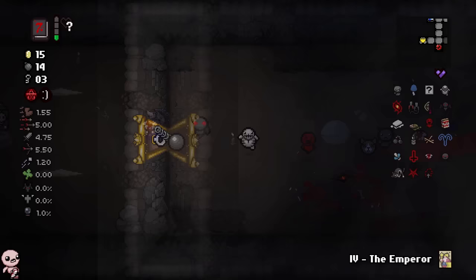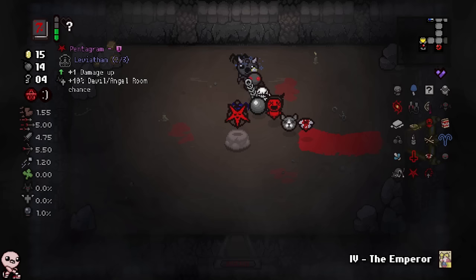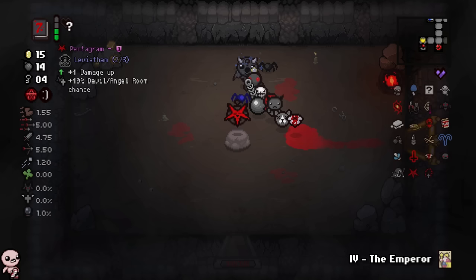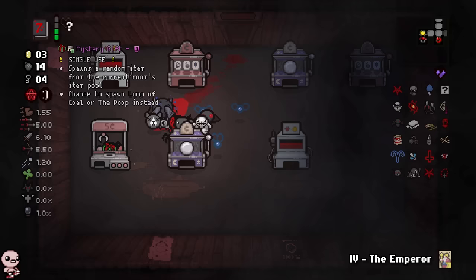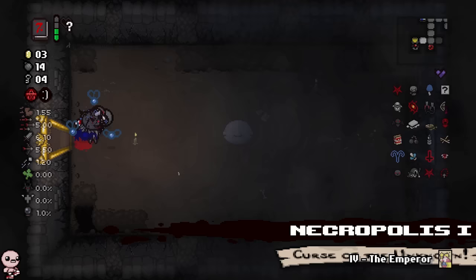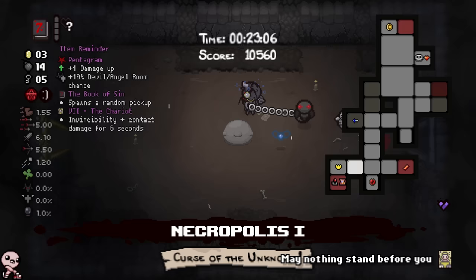I didn't want to do that — instead I get two Pentagrams today. Mystery Gift — if I can land a mystery gift, that would be cool. If I can land multiple items in that room, I could re-roll multiple times — just get a bunch of pickups on the ground by blowing up the machines. This is a huge Necropolis, by the way.